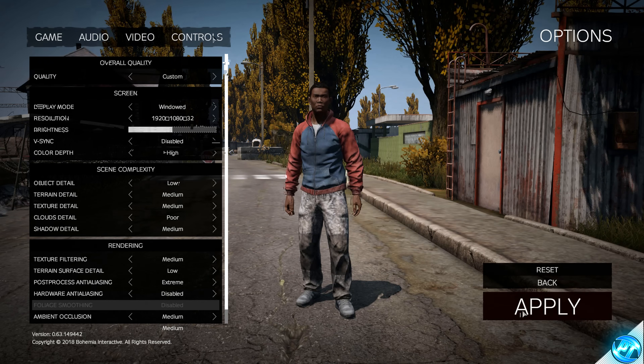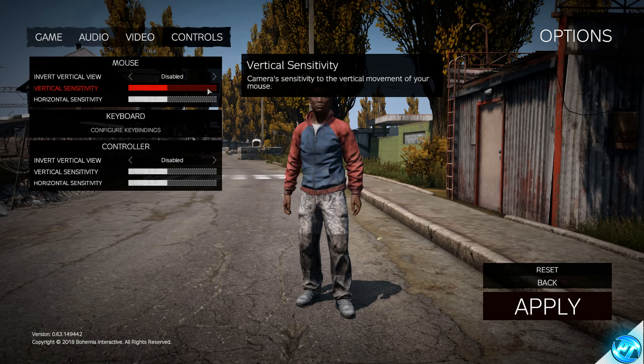Navigate to the Controls tab and set anything inside — mouse sensitivity, key bindings — however you wish. This does not affect performance and is purely personal preference. Once set up, press Apply.